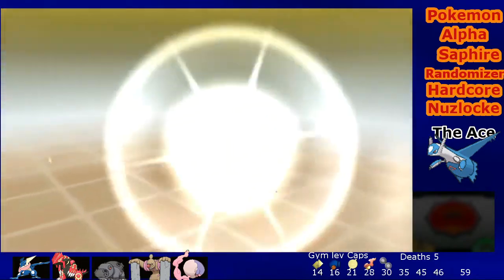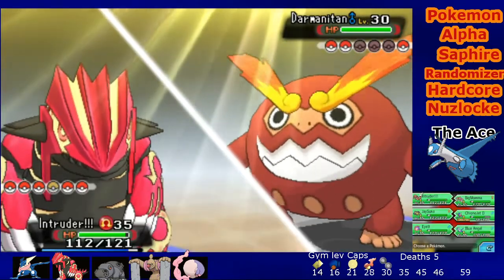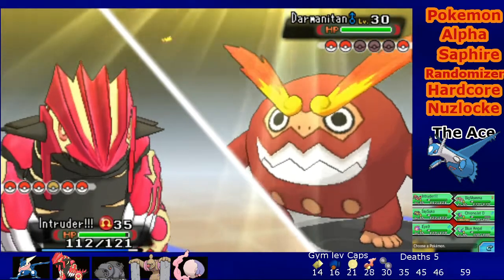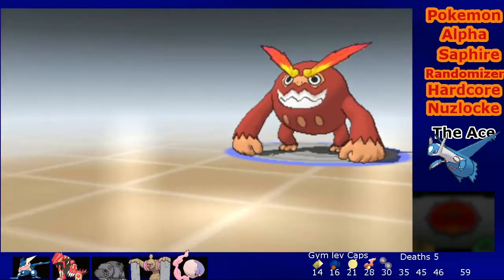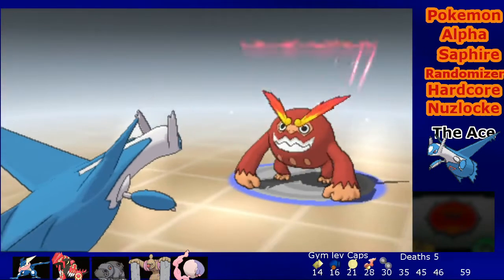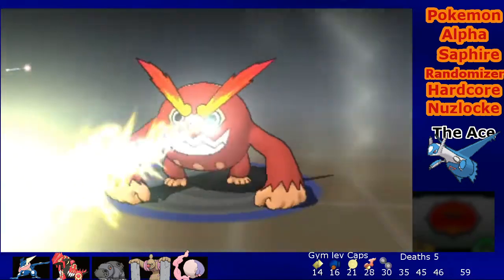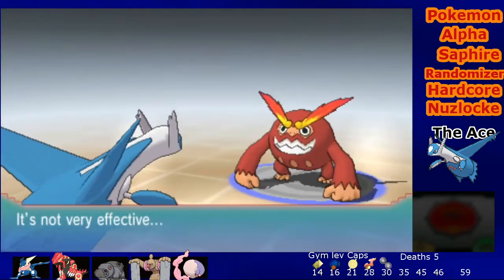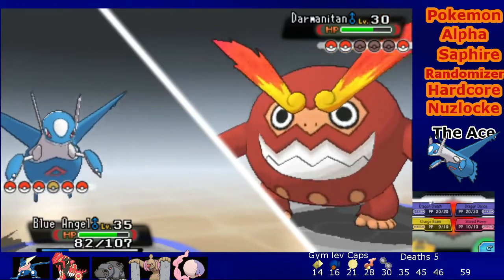Perfect. Now I can switch here into various targets. Going to Chrono Jet but he's paralyzed, so I'll go into Blue Angel - he won't take much damage. Return Intruder, you've done great. Come out Blue! Work Up - he's powering up, I can take that. I'm gonna do a little powering up myself - here's a Charge Beam. Go ahead, let's see what that Fire Punch can do. Natural gift - don't burn me please. Perfect.